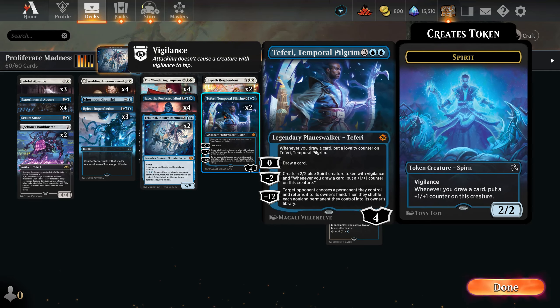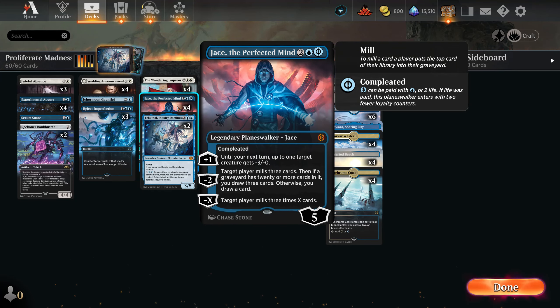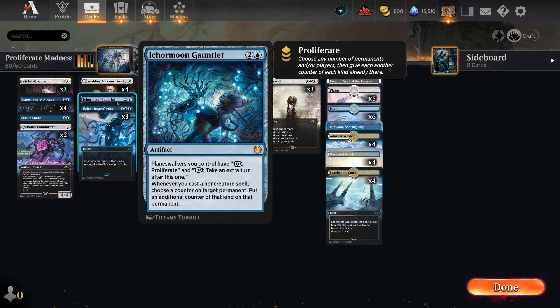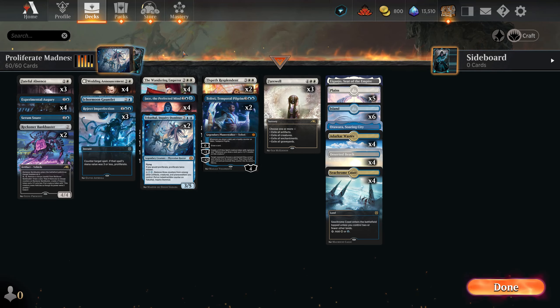We have quite a lot of planeswalkers: Teferi, Emperor, Jace, and Elspeth — four of them, each one can benefit from the Gauntlet. For the record, I don't think this card is super good. It's cool when it works but it's not efficient — you need basically a planeswalker, the Gauntlet, and time to make extra turns. Most planeswalkers have a plus-one effect already, so the Gauntlet is sometimes just a downgrade. Be careful about crafting it.